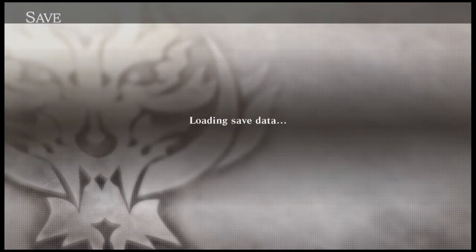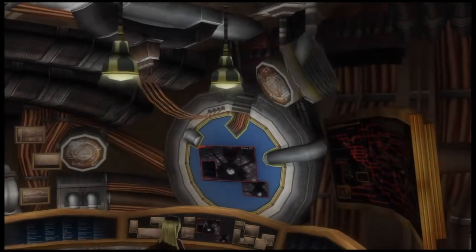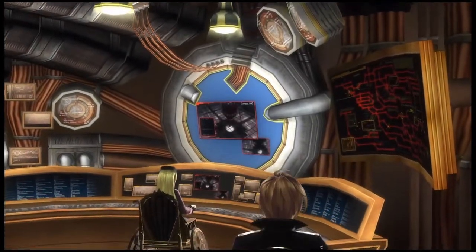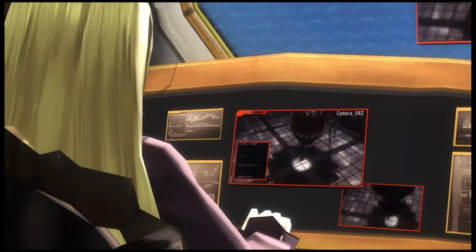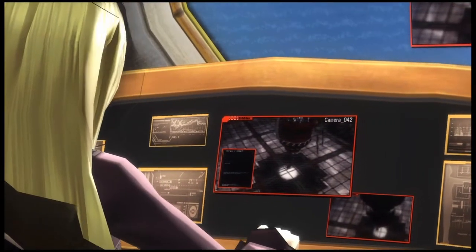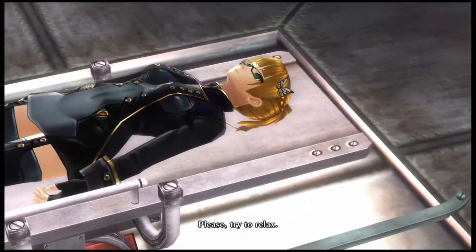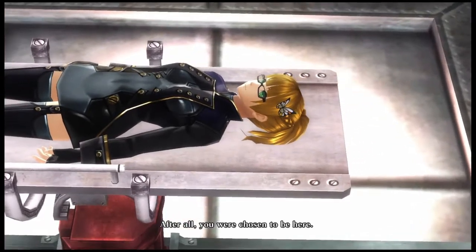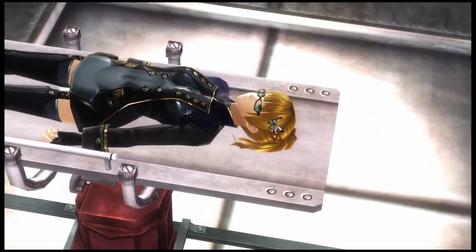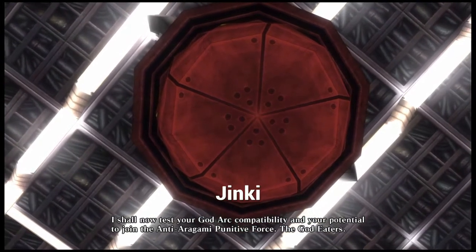This is the Fenrir organization — they're the people who run the God Eaters and have developed the technology to fight the Aragami. What we're going through here is a compatibility test to see if we're good enough to be a God Eater. To defeat them you use something called a God Arc, which is called a 'jinky' in the Japanese version of the game.